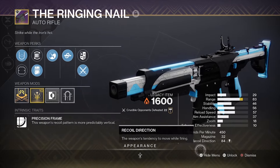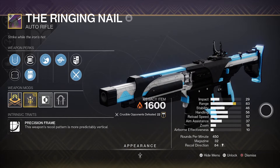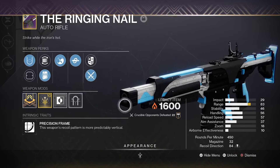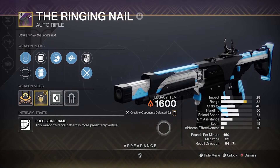And then we have Range Masterwork. Counterbalance Mod for recoil direction. Right now with the stats, we're looking at 83 range, 46 stability. Handling is very decent at 56, and reload is really good at 57 as well.